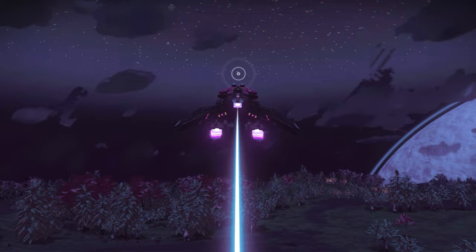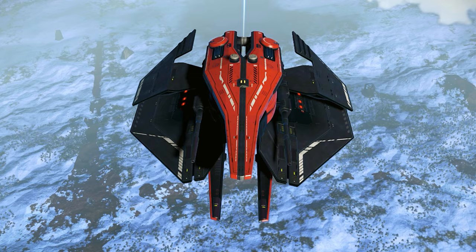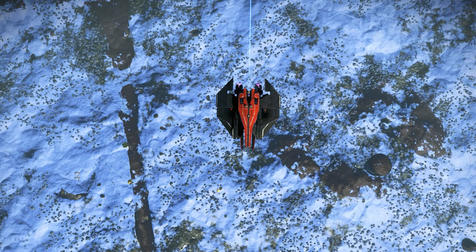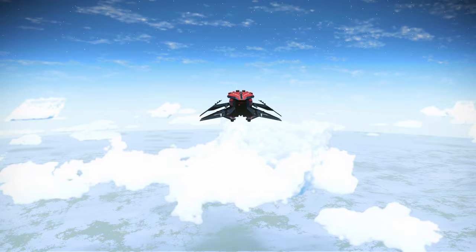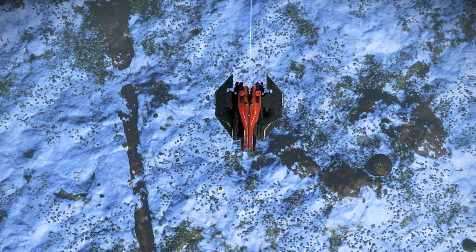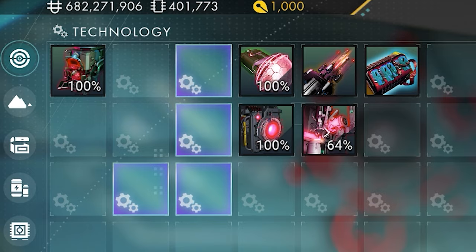Look at this super beautiful red and chrome sentinel ship — it's really one of the best red colors I've ever found. This sentinel ship was found by Mugsy. Mugsy shared it in the Discord server and he shared more than 100 finds there. I really appreciate the hard work Mugsy does for the No Man's Sky community. Thank you so much Mugsy! I upgraded this ship and had to unlock the inventory to see the four supercharged — we have an L-shape four supercharged right here.